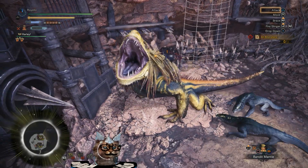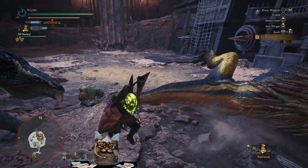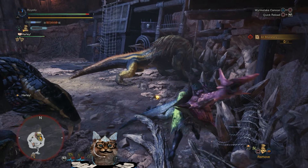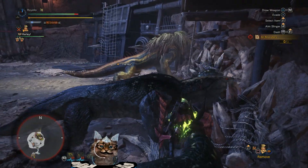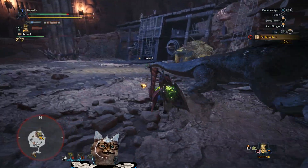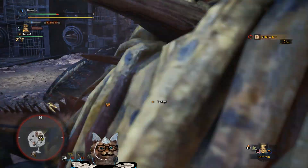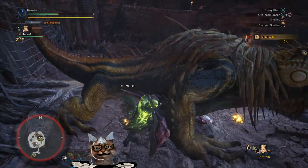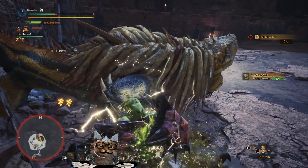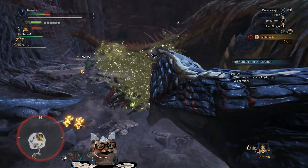The gyros are going to be more of a threat to Jagras than they are to you. Toss on your bandit mantle and go to town — every time it shines you're getting money items. The gyros will paralyze you, so a skill you could go with is anti-paralysis. The drop rates are based on your damage done, not your number of hits.